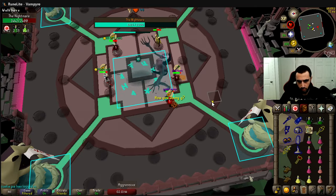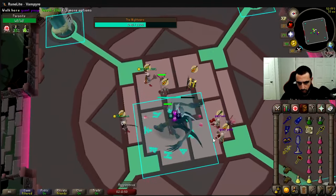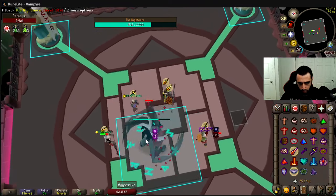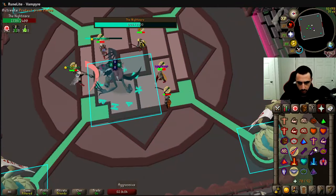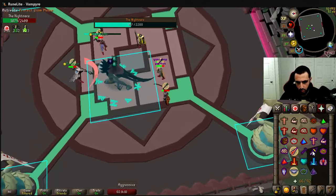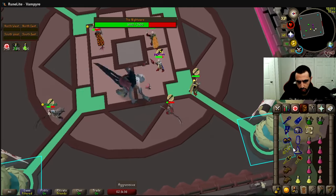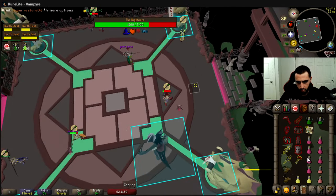Jumping into phase two — I've just been impregnated by the Parasite, so you'll see me quickly take a sip of my Sanfew to cure myself. A few seconds later the Parasite will burst out and we have to kill it as soon as possible so it doesn't heal the Nightmare. She then drops her Curse special attack, shifting all of our prayers one to the right — so when I'm praying Ranged it's actually protecting from Magic. We took her shield down and threw on our Mage switch to kill the pillars, then killed all the Sleepwalkers to move into phase three.